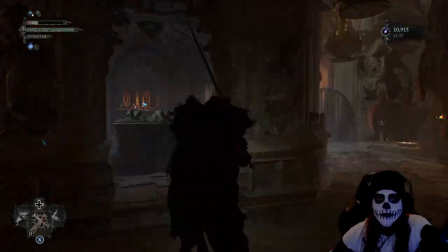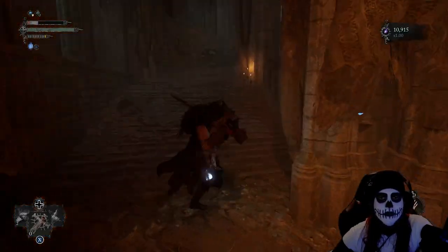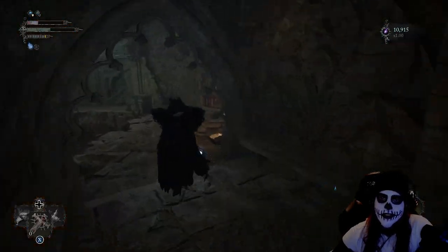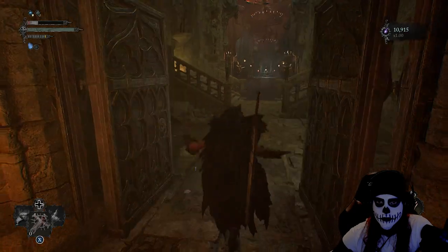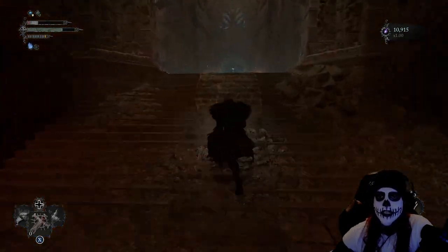There is a third vigor skull just behind us on this bench that we'll grab up, then we'll head up the stairwell. On our right, we'll head over to the left first, and at the other end we'll open up the doorways to get back into the main hall for Skyrest Bridge.